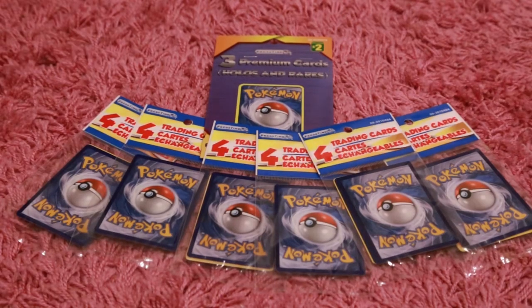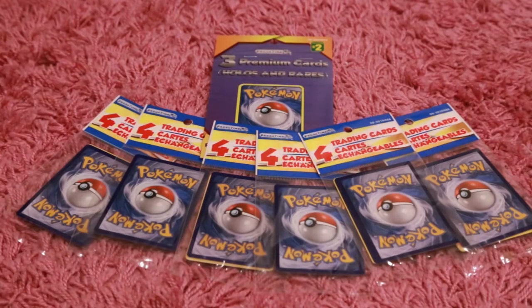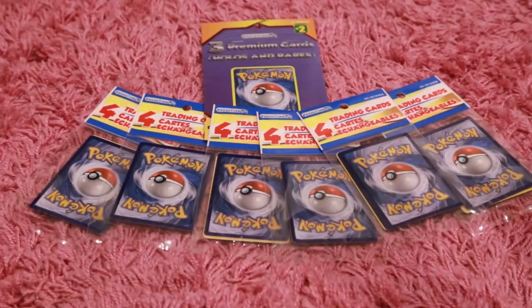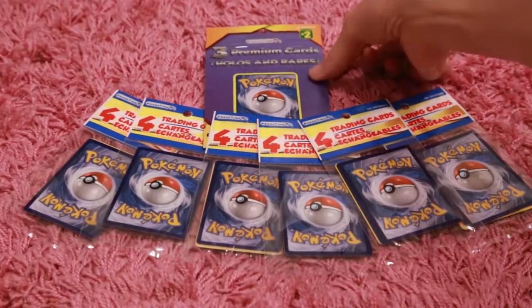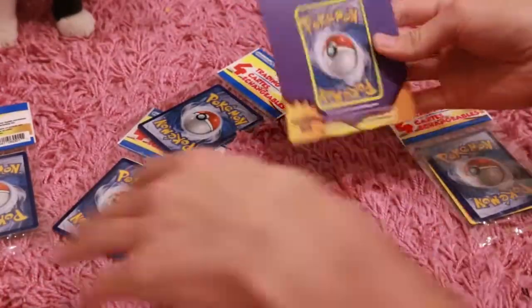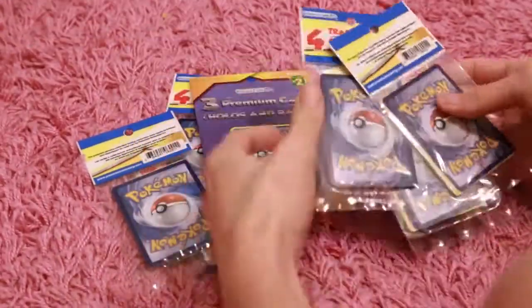Hey everybody, it's Genesis Destiny here, back with another Dollarama or Dollar Store Pokemon Pack Openings. So I'll be opening six Dollar Store packs that you can see here, and I'll be opening this new thing that I found at the Dollar Store — it is three premium cards, holos and rares. So I'll be opening these; I guess there'll be a holo or a rare, maybe an EX in there, who knows. So let's start off by opening three of these packs right here.